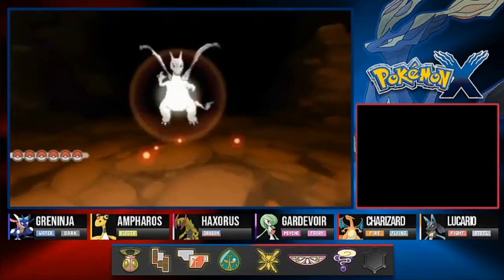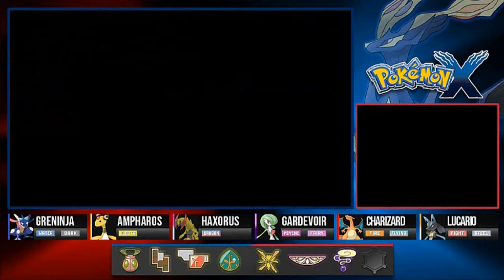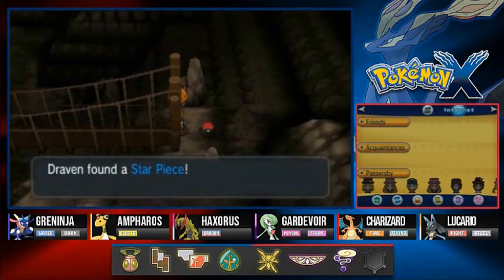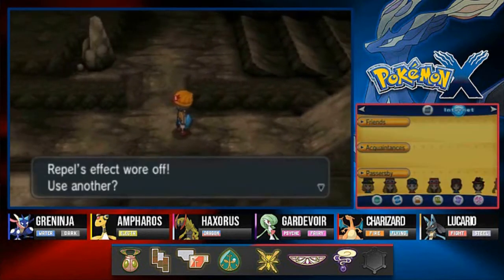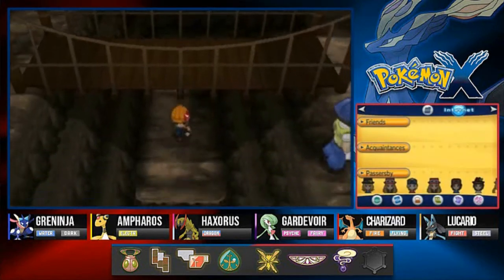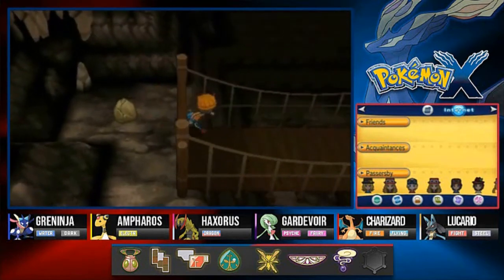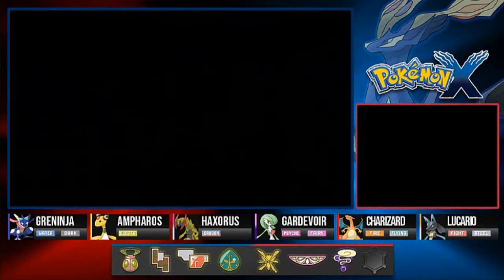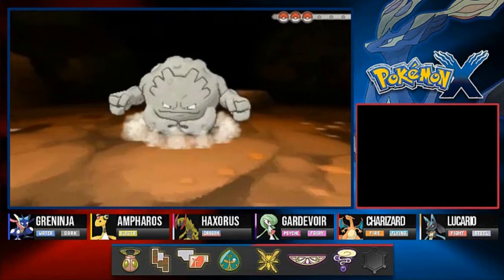We Rock Smash this boulder and — oh crud, a Graveler is coming out. Still don't want to battle you. Now, offscreen I have been capturing multiple Pokemon, mainly to transfer to Pokemon Sword and Shield, and also just to have them on file. I kind of want to complete the Pokedex here. In Pokemon X and Y, there's not a lot of new Pokemon — I think they only came out with maybe 50 Pokemon. Correct me if I'm wrong.